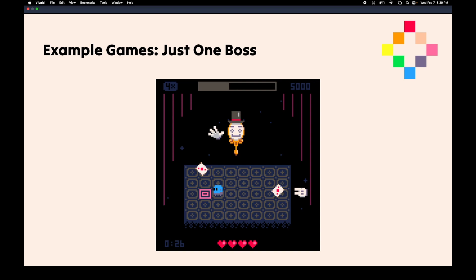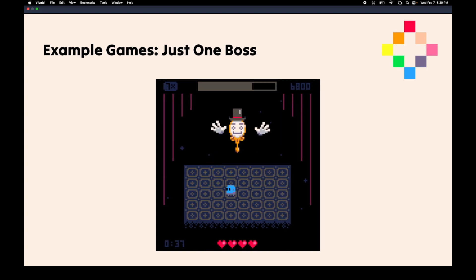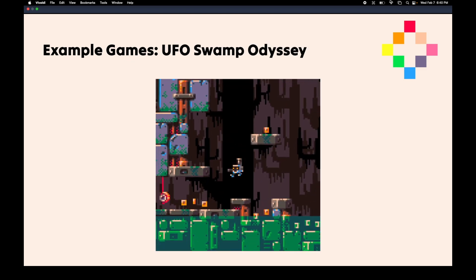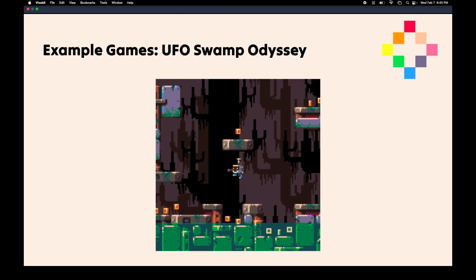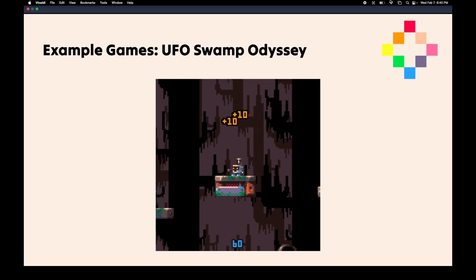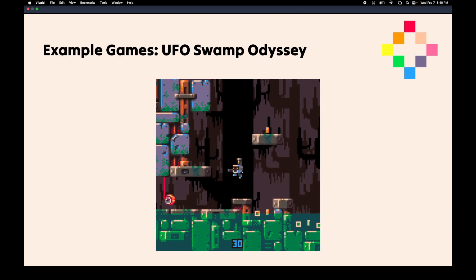There's this really cool one called Just One Boss — as the name implies, a simple fight against a single boss fight. But it is incredibly well done. The boss has a bunch of different phases that get progressively harder and harder, and it feels really polished. There is UFO Swamp Odyssey, which is a little Metroidvania. You explore around the swamp and collect power-ups, eventually unlock new secrets and fix your crashed spaceship. Metroidvanias are really cool because Pico 8 has an inbuilt map editor.